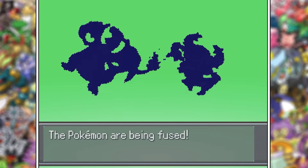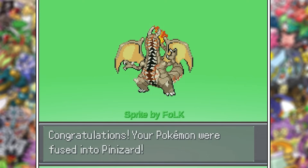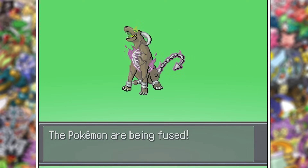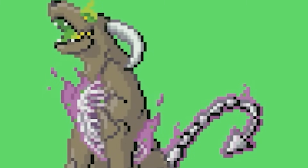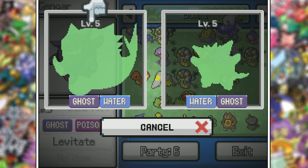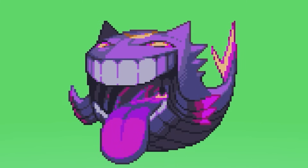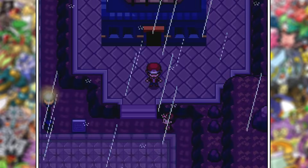I still have more creepy Pinsir fusions. Pinazard looks like something out of Terraria that I would probably lose to like 10 million times. Houndoom and Spiritomb create this evil hound dog, and I especially love the skeleton tail and how it's on fire — the green eyes work too. You wouldn't think Wailord has a spooky fusion, but it does. It's not scary, more like a goofy ghost.